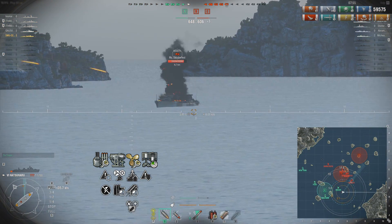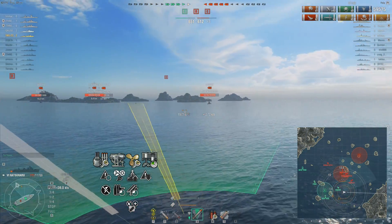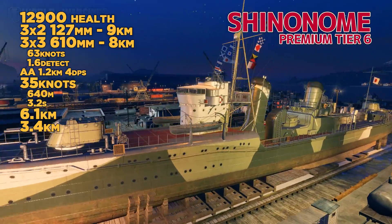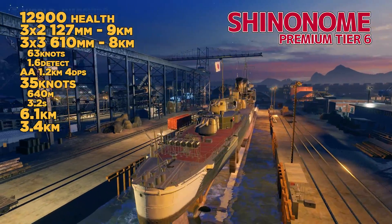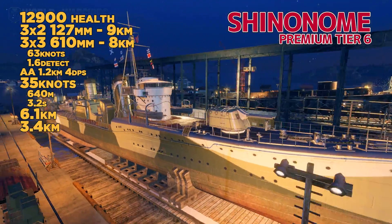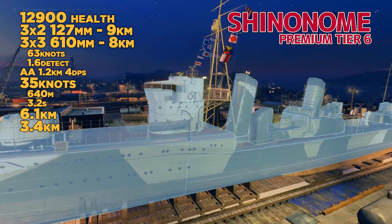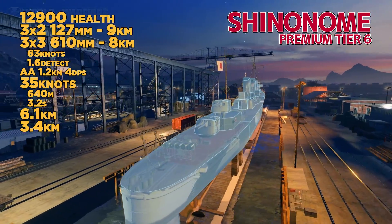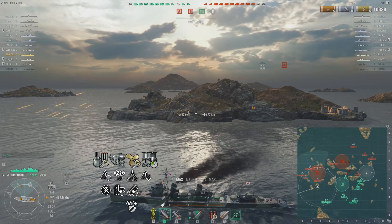You need to get comfortable using your torpedoes, otherwise I would recommend another destroyer line. The Hatsuharu is okay at tier 6. Speaking of tier 6 again, we've got the premium Shinonome. This has 3x3 torpedo systems and three sets of two guns, so you gain two more guns, a little higher alpha damage, and absolutely no AA protection whatsoever. Concealment is in the ballpark of everyone else. I would definitely recommend picking up the speed signal flag with Japanese destroyers.